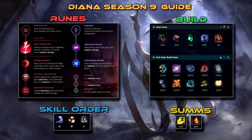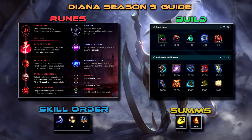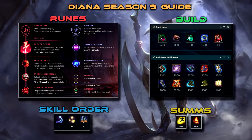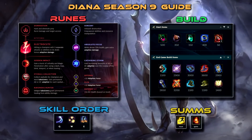Hey guys, Zeus here. Welcome to this Season 9 Diana Guide. After testing different builds, I feel Diana has some crazy hidden potential in one-shotting enemies and split-pushing. With the recent tower changes, Diana is able to reap rewards from the tower plate gold as she deals some serious damage to towers with her third auto.